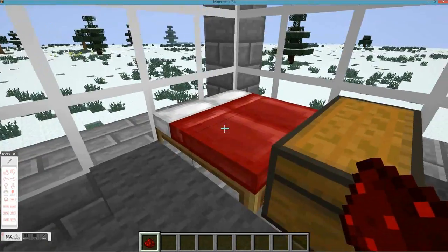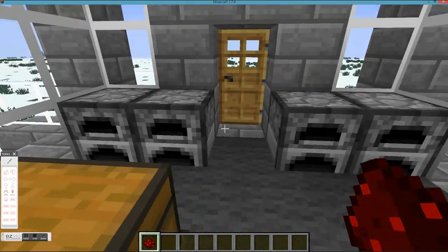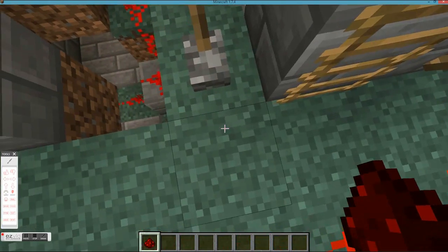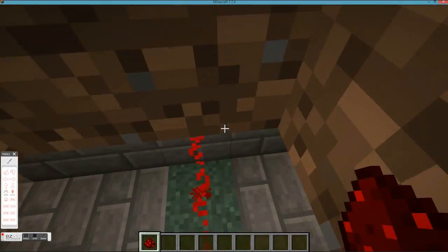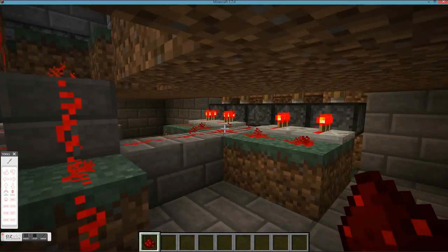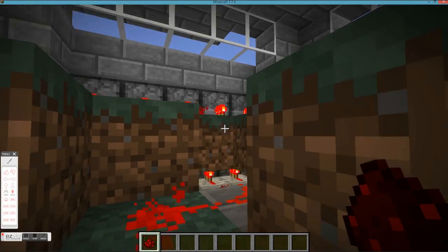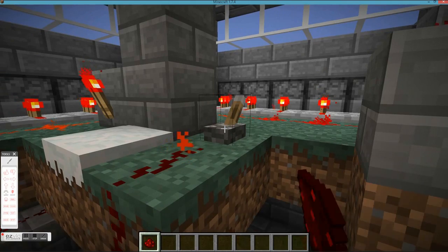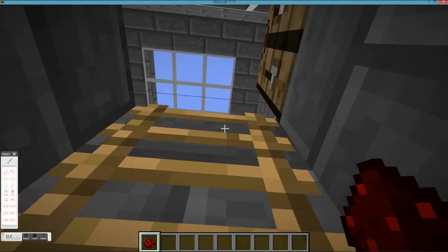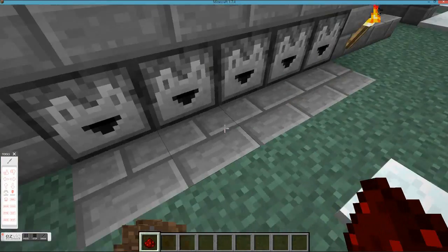You've got your bed, carpet, furnaces, chest, and workbench. But when you come down here, the surprise is right here - these are raised by pistons. I did clear out this room so it's a little bit easier to see for you guys. They're raised by pistons, and I can turn them off and they all come down. Now I'm in creative, as we all know. The best part is these dispensers.